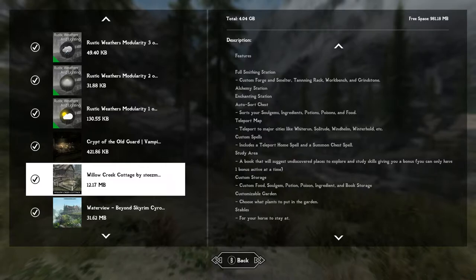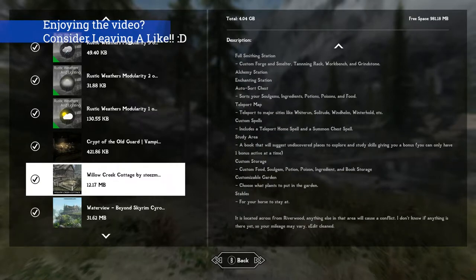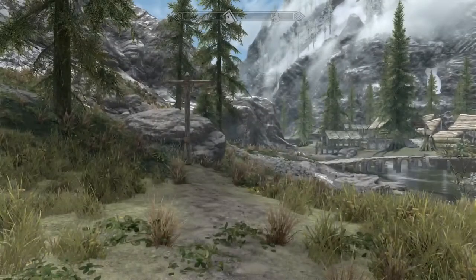It's got a full smithing station with a custom forge, smelter, tending rack, workbench, grindstone, alchemy station, enchanting station, auto sorting chests, teleporting map, custom spells, a study area with a book that will suggest undiscovered places to explore, and study skills give you a bonus. Custom storage, customizable gardens, stables - so much stuff inside of this house.